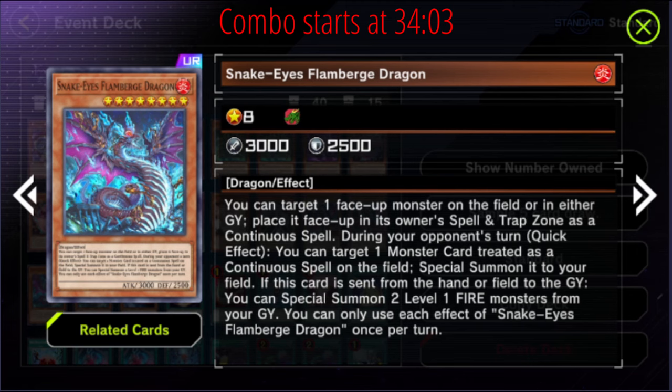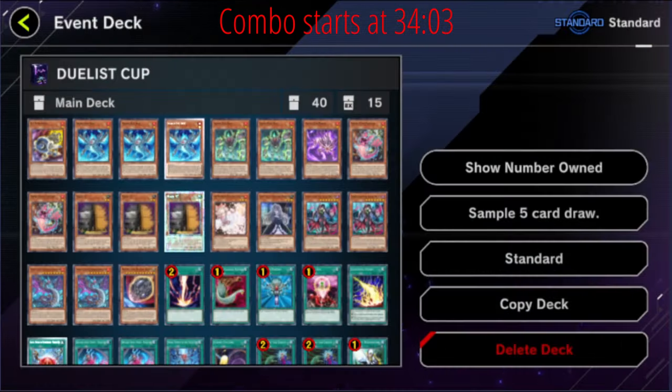A lot of people try to play one Flamberge Dragon because it's not a card you want to draw. It doesn't completely brick your hand — you can still play the whole combo — but every Flamberge Dragon you draw is one less card, so if you draw both you're effectively playing with a three-card hand. You don't want to see them, but even in hand, if you have a discard outlet like Diabelle Star or Jet Synchron it's still decent because it can still get its effect to trigger off those.